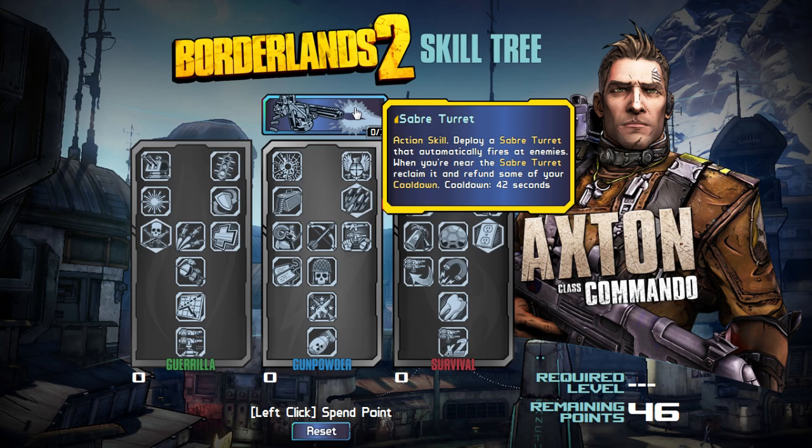First off, his Sabre Turret — this is why he's called Soldier 2.0. The original Soldier, Roland, had a Scorpio Turret. Before we talk about the Sabre Turret, let's talk about the Scorpio Turret and what a horrible clusterfuck that was. The Scorpio Turret was by far the worst action skill in the game. And I'm a Roland fan too, so hopefully I don't offend any Roland fans, but the Scorpio Turret was dooky in comparison to the other three action skills for two reasons.